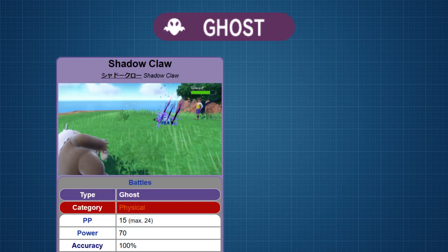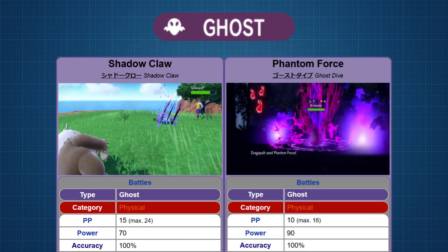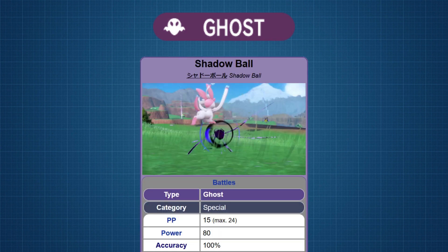For Ghost, there is actually no physical move which fits the criteria outlined at the beginning of the video, so instead I'll present two moves which just break one of the rules. TM61 Shadow Claw has a distribution of 107 but only has a base power of 70. TM151 Phantom Force does have a higher base power at 90, but it takes two turns to attack and only has a distribution of 34. Moving on to special, we have TM114 Shadow Ball with a distribution of 164.